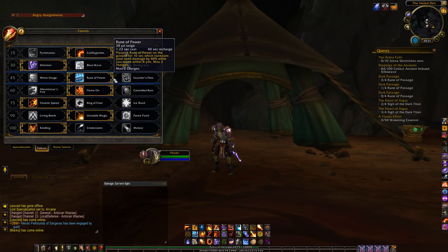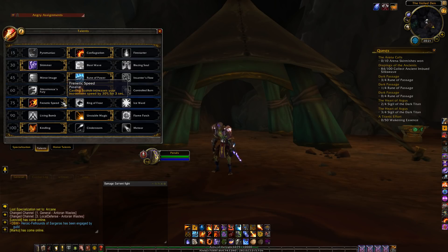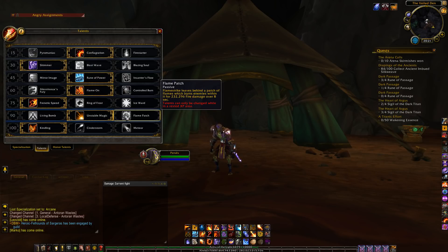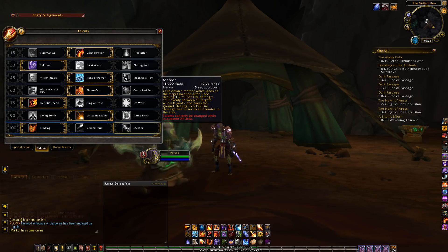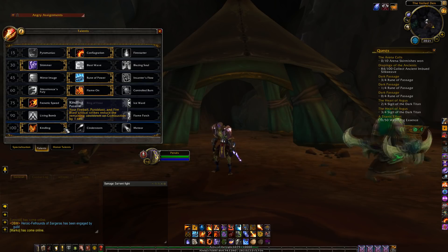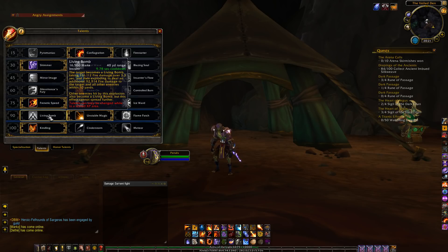If you screw up your Rune of Power window you will notice a huge loss in damage. Tier 60: I recommend Flame On. You can play with Alexstrasza's Fury if you have the legendary head, but in almost every case Flame On will be your go-to talent. Tier 75: Frenetic Speed — not much to say. Tier 90: Living Bomb for mythic plus, Flame Patches for mythic plus only if the adds stay put, Unstable Magic for raids. Tier 100: some people take Meteor on single target but the damage increase isn't noticeable, so we take Kindling all the time. You'll only need to change your tier 90 talents depending on the content you do.